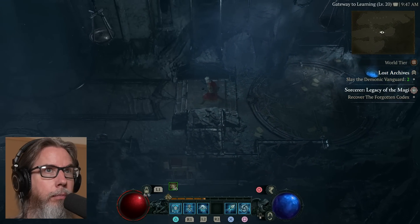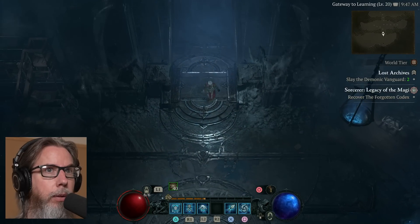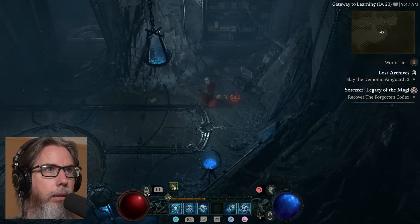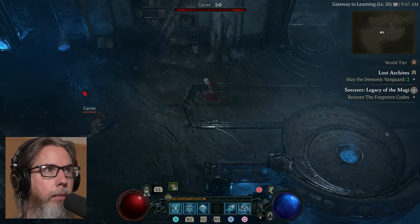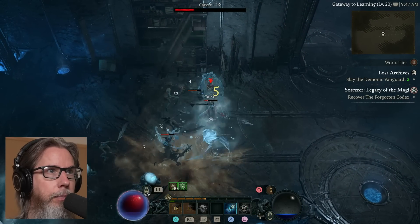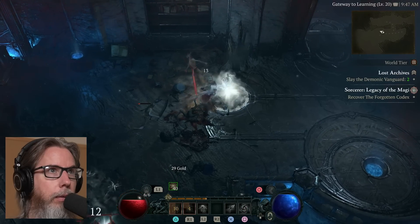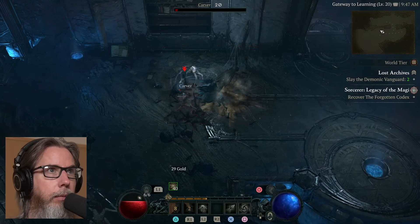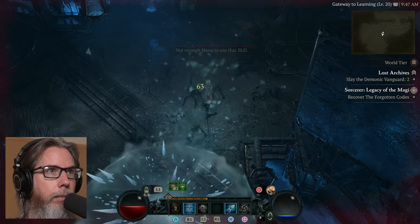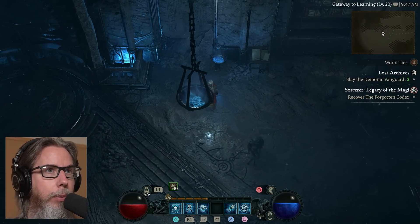I've done this already a couple times on different alts. I'll try not to spend too much time going through everything, but I do want to find some chests. I'll explore every nook and cranny. There's a chest — let's see what we get. Some gold, okay. Put my ice shield up, gotta watch out. You gotta watch out for those shaman — they will explode corpses at your feet, so you always have to be ready to move.